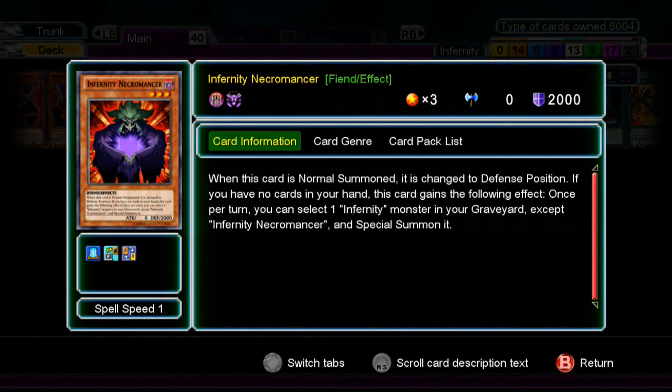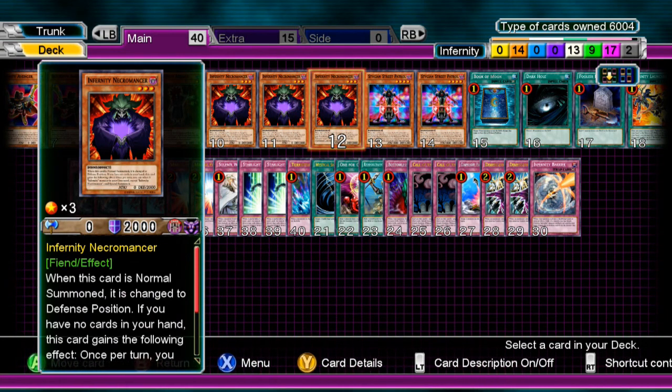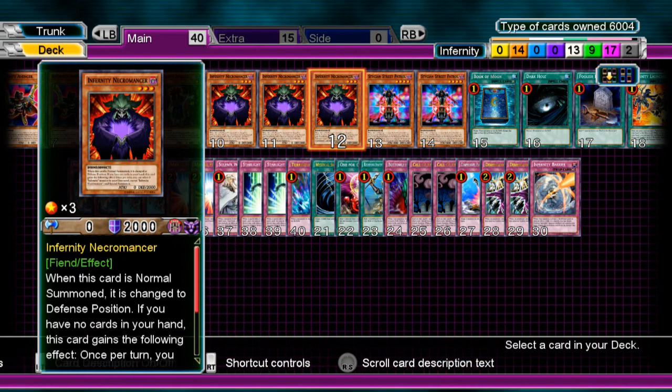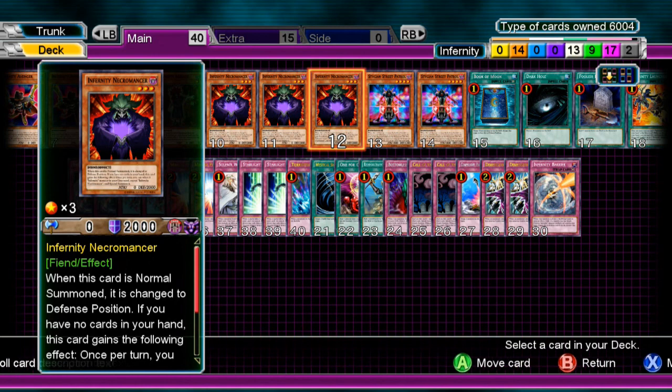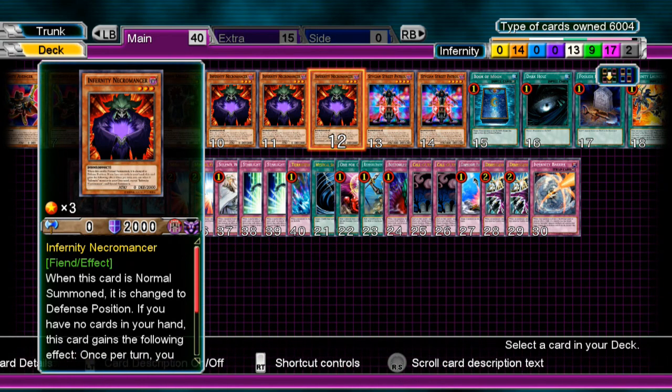We have three Infernity Necromancer. When it's normal summoned it shifts to defense position — like a certain Summoner Monk we know of. What it does is bring back an Infernity from the grave, as long as you have no cards in hand. It can't summon itself from the grave, but that's not really a problem. A really good play first turn if you don't want to go all out is just to set this, then go all out next turn. This deck is not a heavy special summon deck until you have no cards in hand — that's the main thing.